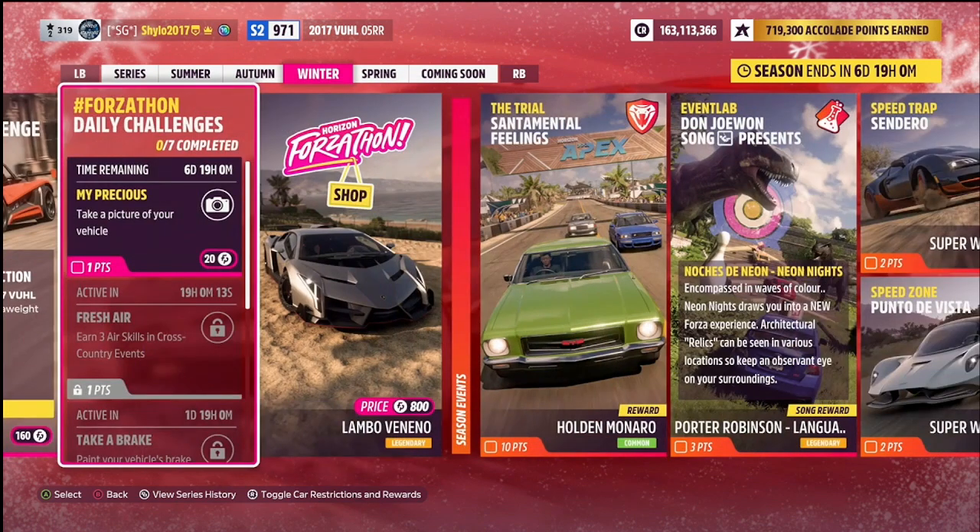Now we move on to the daily Forzathon challenges. These pop up once a day — one comes up every day at 2:30 PM GMT and they last for seven days each, meaning all six of them will roll over into the spring season. You might have to wait till a couple are unlocked and then complete them all at once. If you need any help with these as they pop up throughout the week, don't hesitate to contact me in the comments, on Xbox, or on Discord.